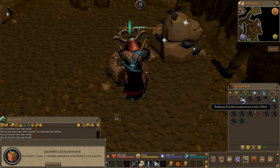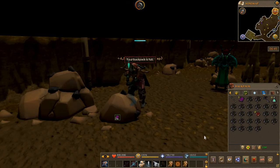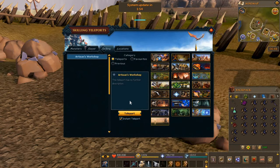We got more damage drop rate boost and all that — very useful. We also got an extra 5k loyalty points for voting, which is pretty decent. Almost a full inventory of Mythroar. Let's head over to the Artisan Workshop.